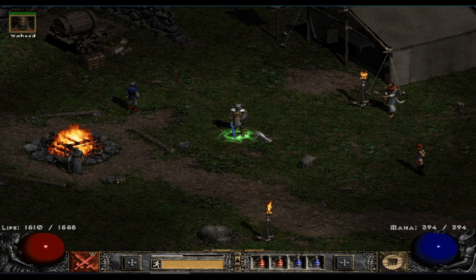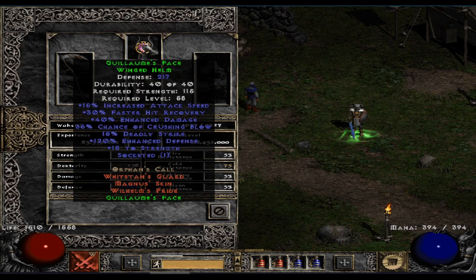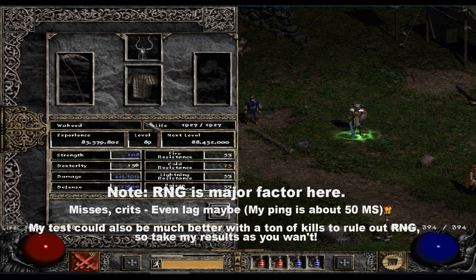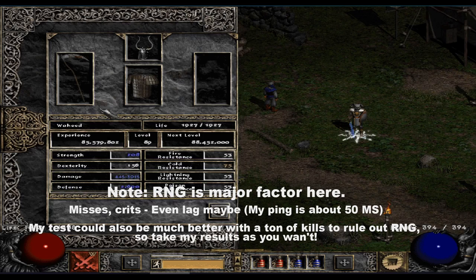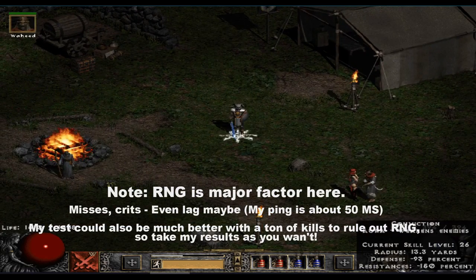Some things first: the Reaper's Toll setup with increased attacks per duel in both the helm and the weapon itself is just overall the highest possible damage you can get on a merc. Or is it? I hope I can at least get my own views changed about this setup, and especially compare it to Infinity, which I have actually started to like quite a bit even just for raw damage, because of the Infinity aura itself reducing the mobs' or bosses' defense — conviction does that.